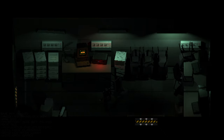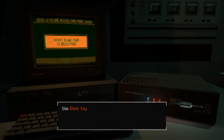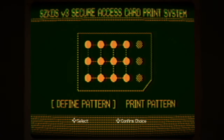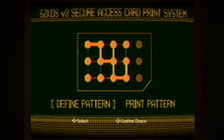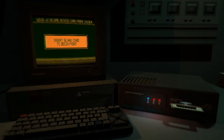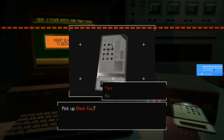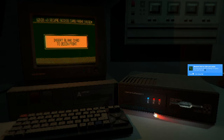In the back office we're going to use the computer to print a card with a specific pattern. Use the blank key and pop it in, then click on the PC screen to define the pattern. Press A on the top left corner, then go right, down, right, up, down, right, up, and then print that pattern. That prints it onto the key card so we can use it. Also a good time to earn Microsoft Points for playing a PC game.